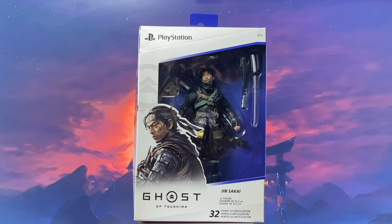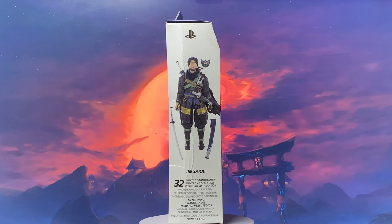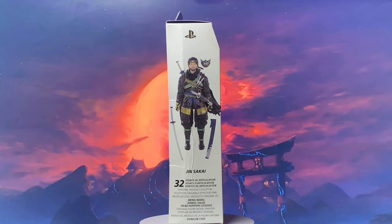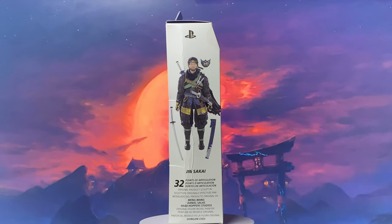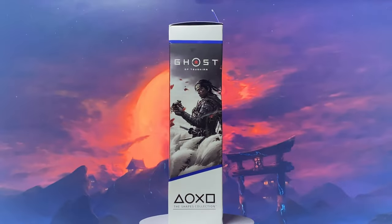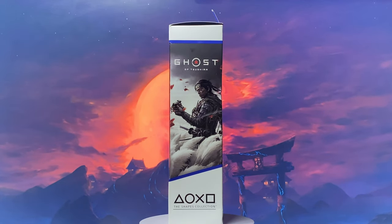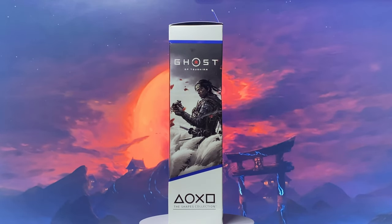It has a huge clear window where you can see the figure and everything that comes with it. At the right side of the box, we see part of the figure and its accessories, which is not a lot. It states 32 points of articulation again, and also lists the people responsible for the sculpt and paint of the figure. The left side shows part of the game packaging, and you can also see the name and logo of the line, the Shapes Collection.